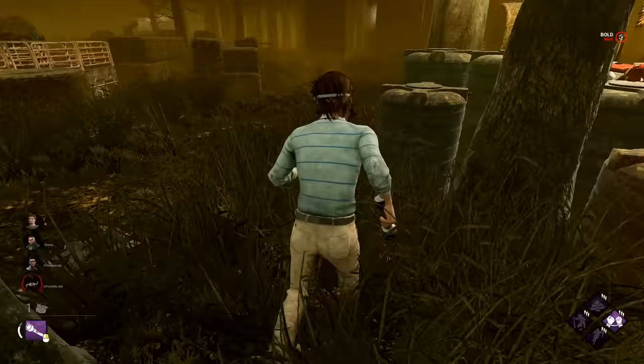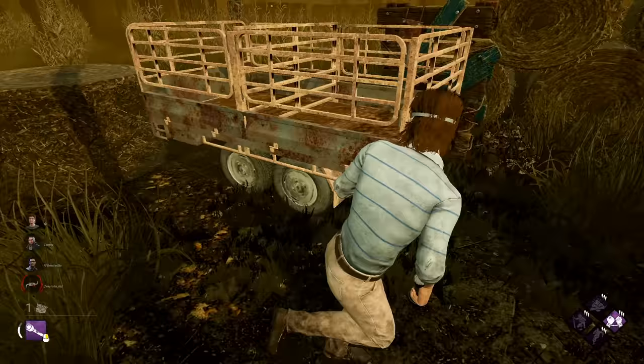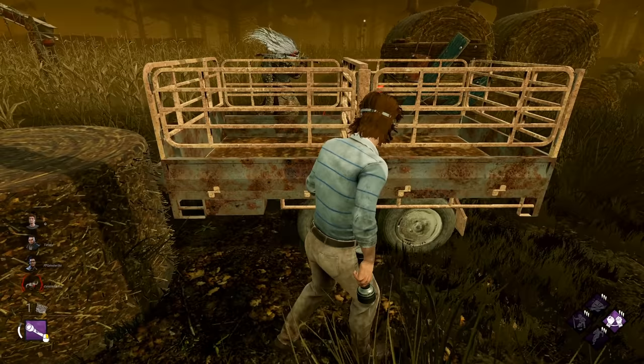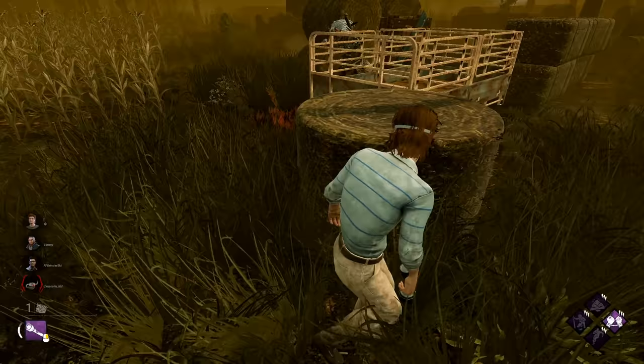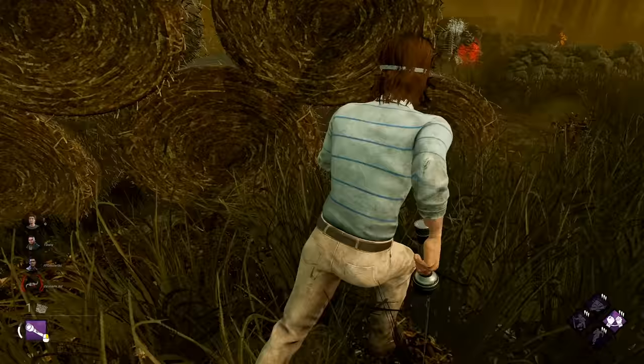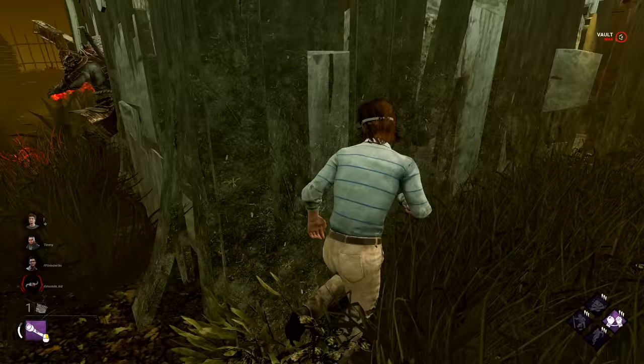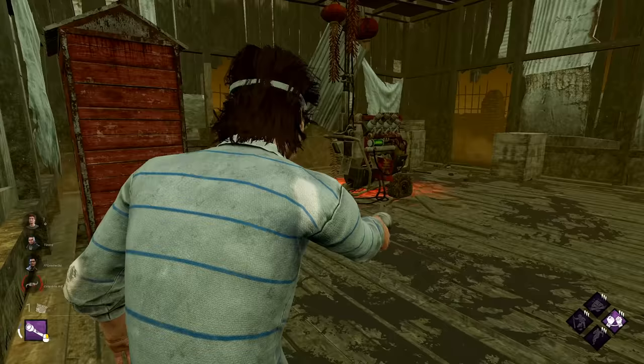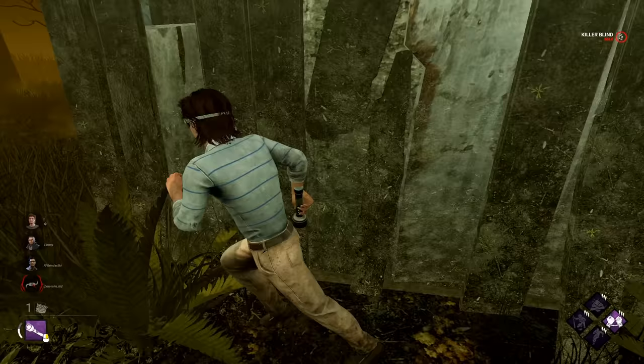He didn't know the window was blocked for me — that's good. We still have this pallet here. I got stuck — let's just respect it. Oni? Hello mate, how are you doing today? He's gonna come here. Let's get the window tech — nice. That is gonna be our third vault though. Let's try something new — walk past him. He's in the corner, I don't know what he's doing. I think he might have lost me because of that — well, that's nice.